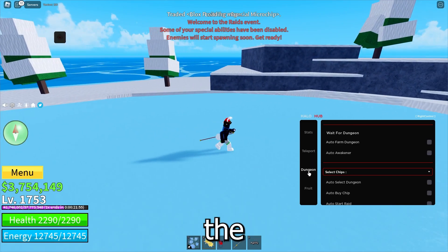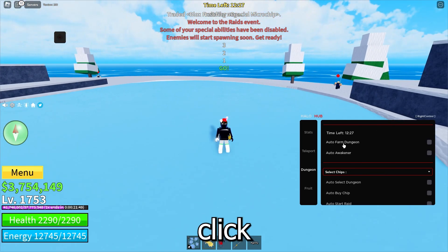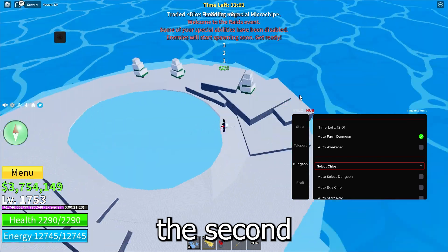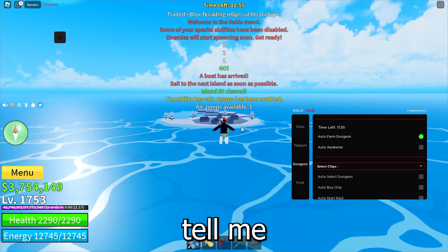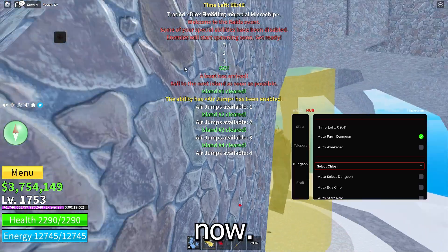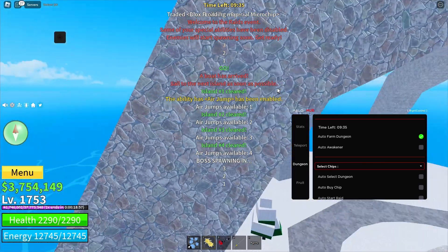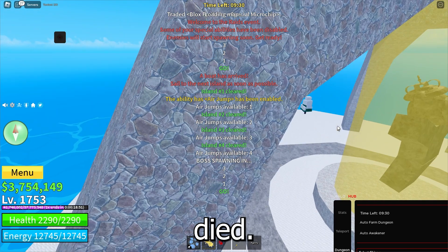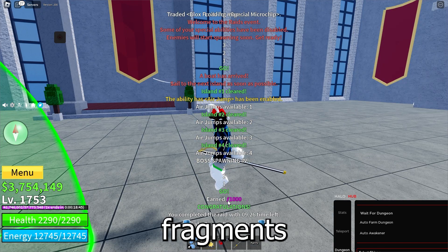Now I can go over to the dungeons tab and click auto farm dungeon. Just wait for the NPCs to spawn and click it — as you can see the NPCs are just dying the second they spawn. It's done, and now I unlocked the second island. It's going to teleport me to the next one. Skipping ahead to the last island — the boss spawned and it just died. Just like this it finishes the raid, teleports me back to spawn.